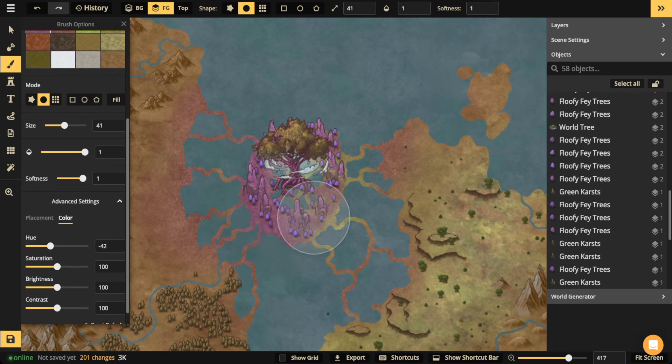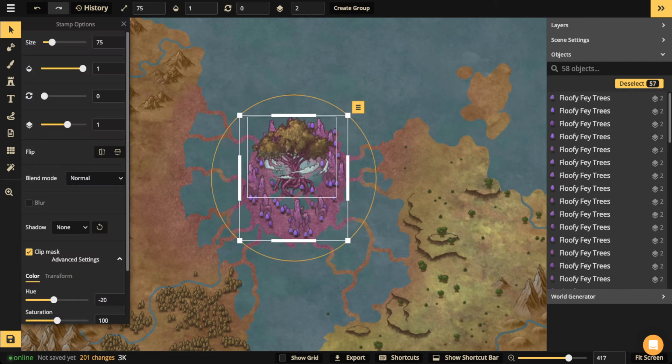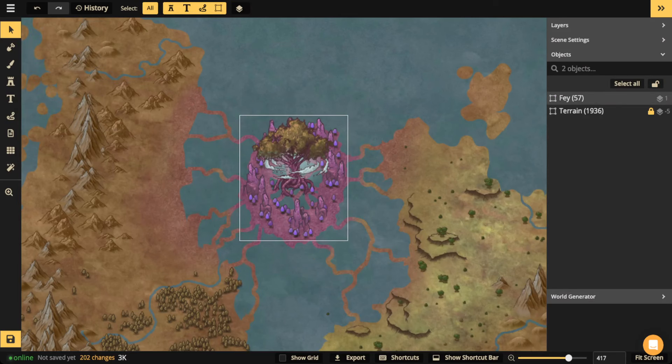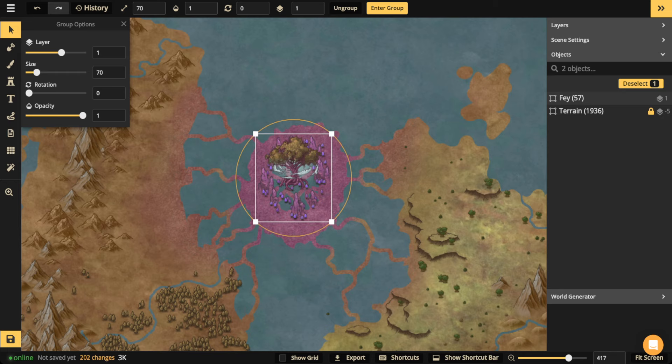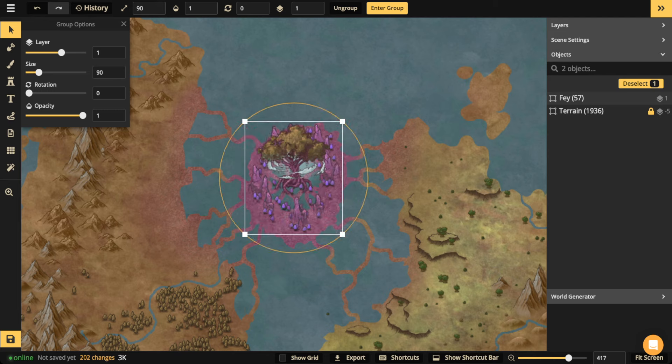Now you kind of have this nice fey biome. If you don't like the scale, you can select the whole thing, group it, and then scale it down or up — it's perfectly scalable. I'll create a group and just name it 'fey.' Then all I have to do is select it, hold down the shift key, and use the mouse scroll wheel to scale it up and down. The beauty is you can scale groups to make sure trees are the right size and stay within the scale of your other biomes.